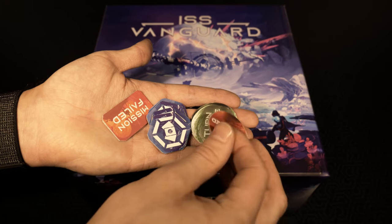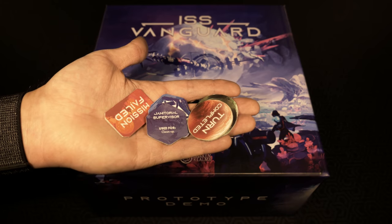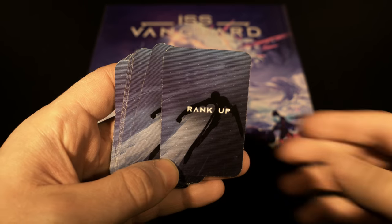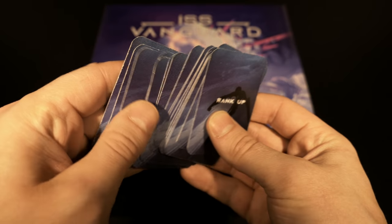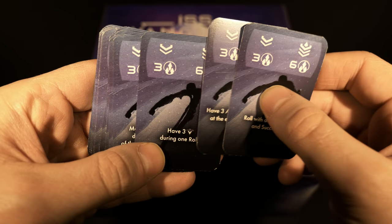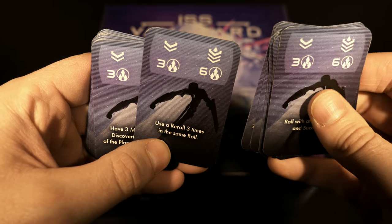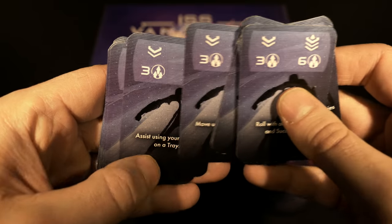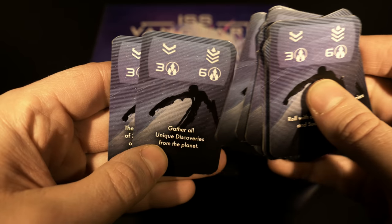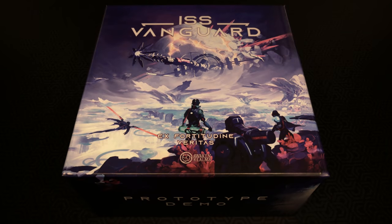We have some tokens with two sides depending on how you're using them - turn completed or turn available. Some have differences on the back like janitorial supervisor, used for cleanup, and a failed mission token. Now going through some mini cards - rank-up cards, there's a whole bunch of them. Even in the prototype there are dividers for the mini cards, which is extremely handy.